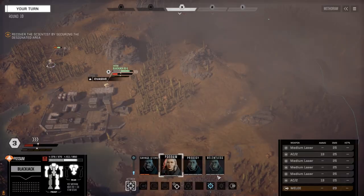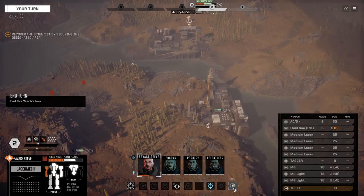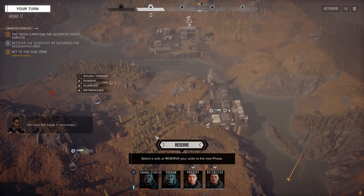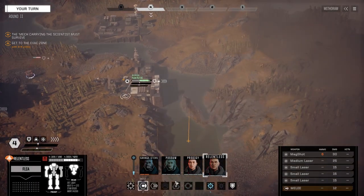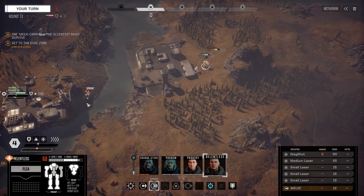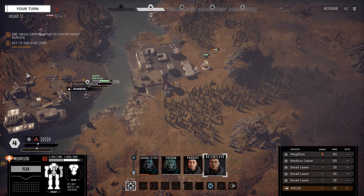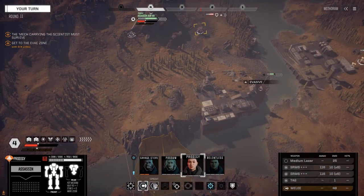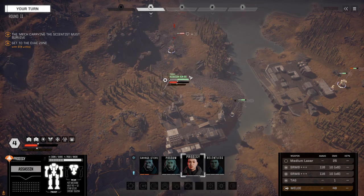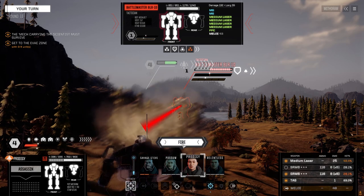See what this Battlemaster does. We have the asset, commander - we do, we need to get out of here now. We can't get down there, we've got to get down this way. He's going to have to withstand a turn of the Battlemaster's pasting here.